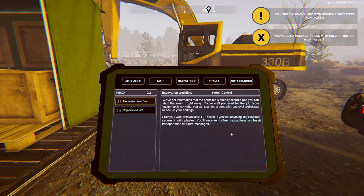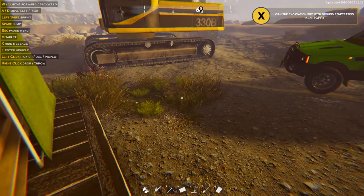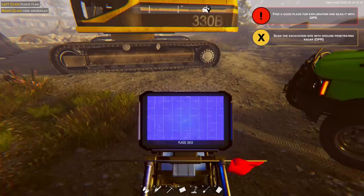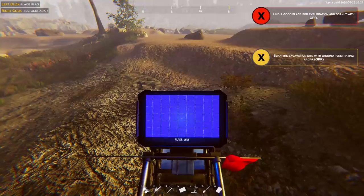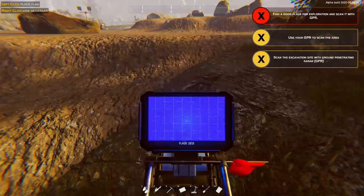We've got information that the perimeter is already secured and you can start the search right away. Your equipment is GPR, but you can scan the ground with a shovel and plaster to secure your findings. Start your work with an initial GPR scan — if you find anything, dig it out and secure it with plaster. You'll see further instructions on fossil transportation in future messages. So where is our ground penetrating radar? Is it four? I think it's four. I love this. Am I just walking around hoping to pick something up underneath the dirt?